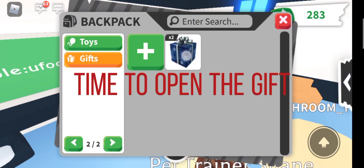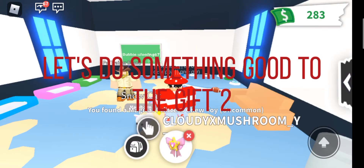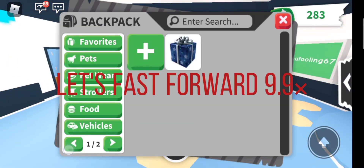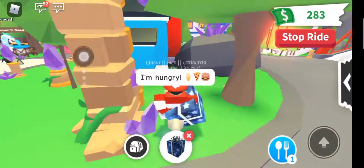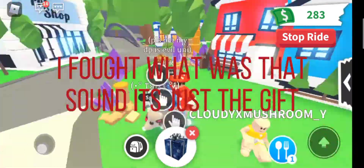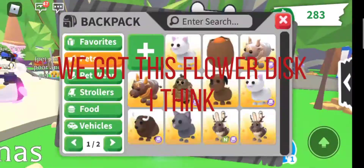Time to open the gifts. Gift one. Let's do something good with gift two. Let's fast forward. I thought what was that sound — it's just the gift. I think we got a good gift. This flower disc... wait...